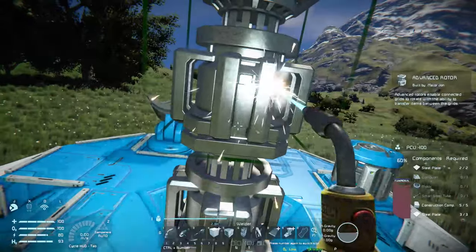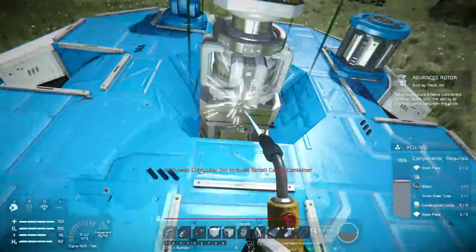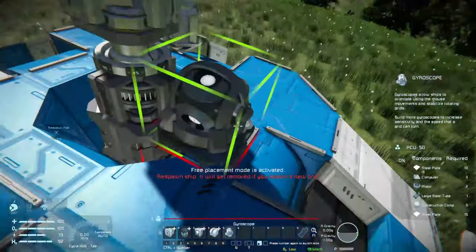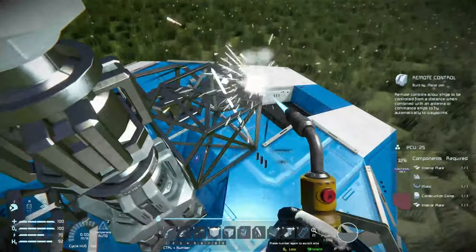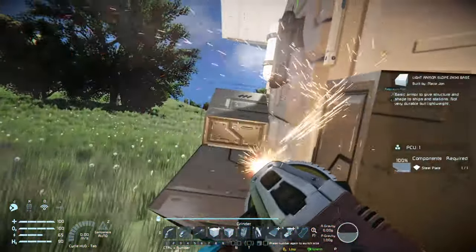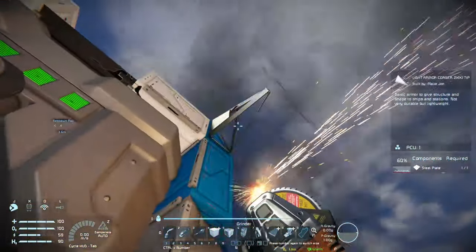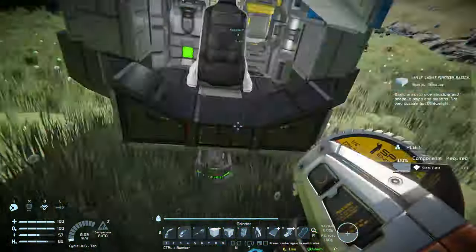And then we just take the items back out again, and now the cargo container is super light, and we can just push it back out or pull it in, depending on which way we want to go. So in this case, we're going to put a lot of items into the moving cargo container, get super heavy, pull our ship up towards it, and then take the items out again and push it back up. Step by step, every time we do this we can climb up a little bit more, and since we can do this 60 times a second, it's really fast.